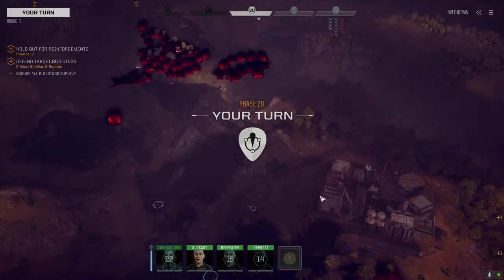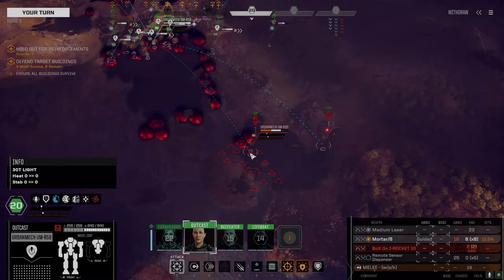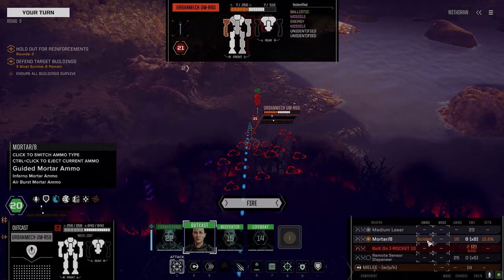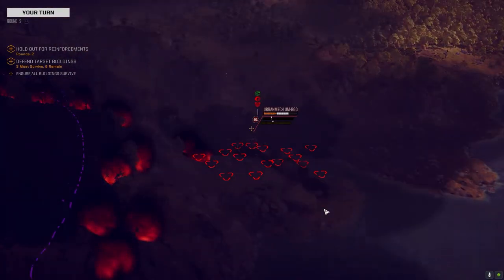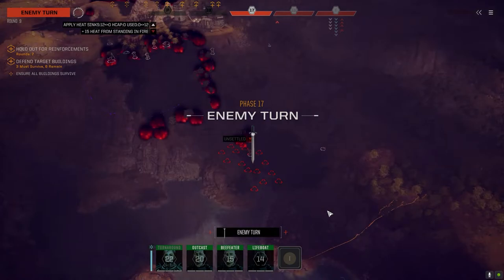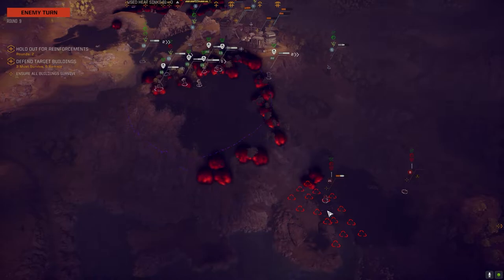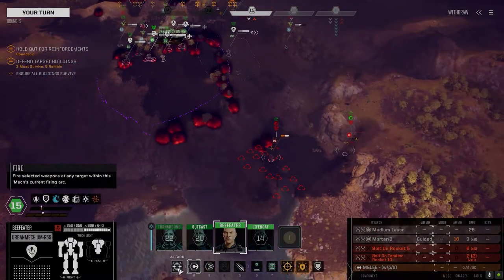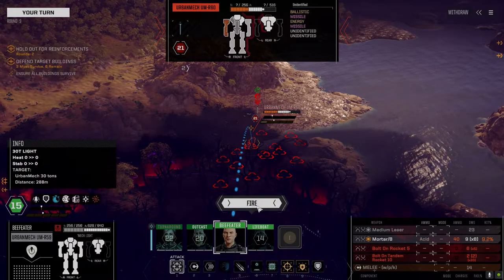Switching targets — gotta go after that guy now. We don't have acid unfortunately, let's just go guided — better chance to hit. Inflicted some heavy damage. I'm finally getting payback from all those times when I've been mortared. Mortared to death, going 'oh shoot, my AMS doesn't work on these guys.' Drop acid on this guy — drop some acid.